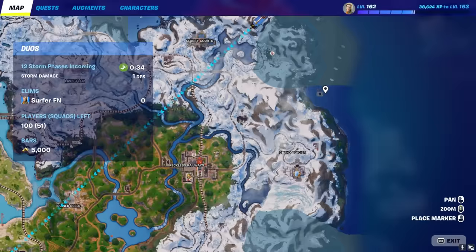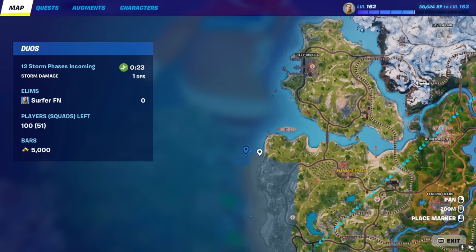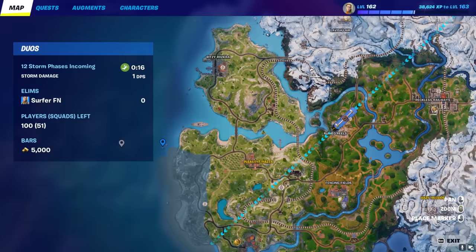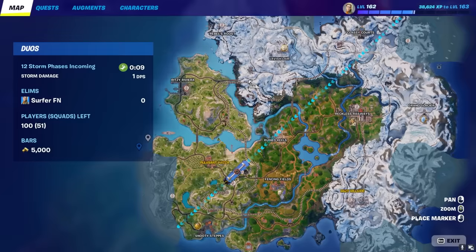You guys are going to want to go ahead and land somewhere far away where other players are not going to go. I'd recommend one of these side islands. There's not a certain one it has to be, but I'd recommend landing on one of these side little rocks because it basically tells Epic these are special employee spots that employees land at when they're doing this glitch. You're going to want to land at one of these far away special employee spots, preferably one of these three rocks.